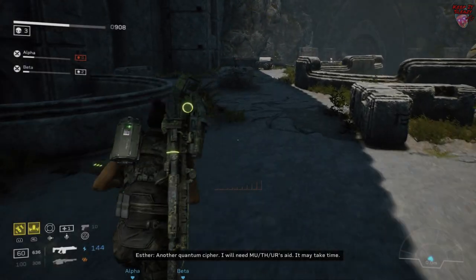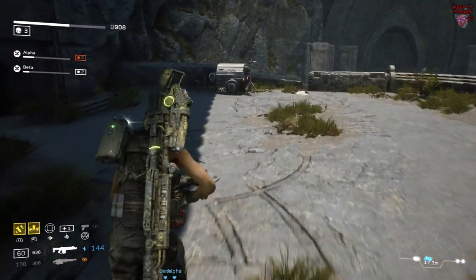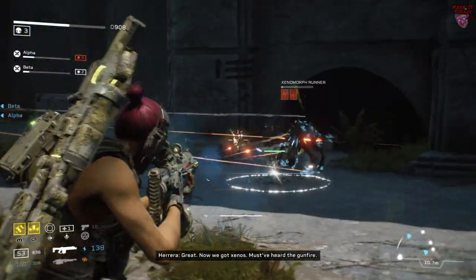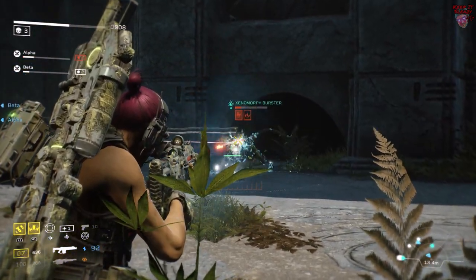Things can get a little crazy in the final fight but I like to hold up on this left side. That way all the synths and Xenos can fight each other over on the right, including when the warriors spawn near the end of the fight. You just gotta keep an eye on the few stragglers that come from this side.